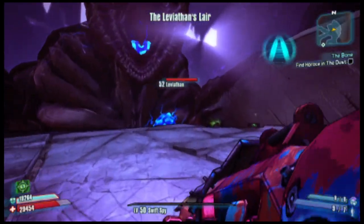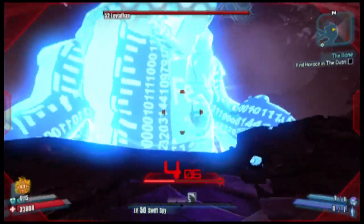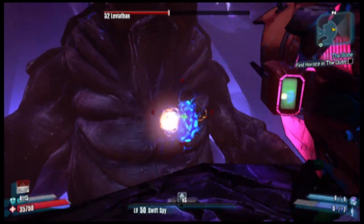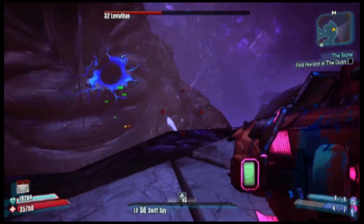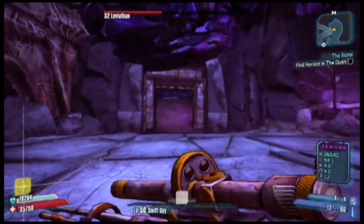So you start to fight the Leviathan. There's actually a nested little glitch in here — kind of an exploit — that I'm not sure if it was intended, or what the reasoning is, or if it's just a happy coincidence. You take out his first chest vulnerable spot, and then you head through this gate.